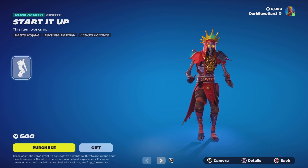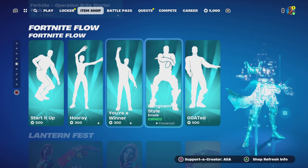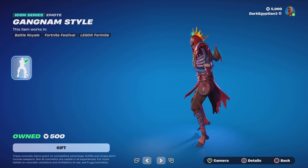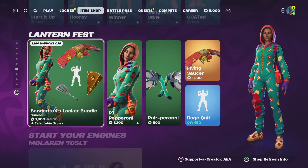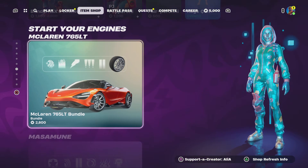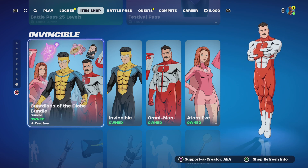We've got the Fortnite Flow. Starting with the Starter emote — Get This Thing Rolling. We've got Hooray — Hands in the Air Like You Really Don't Care. We've got Euro Winner — Victory Was Inevitable. We've got Gangnam Style — Pony Up and Ride. And the greatest of all time as well. We still have the Banderita X's Luck bundle, the Lantern Fest, Start Your Engines, the Fortnite Crew pass, and the Guardians of the Globe bundle and Gear bundle.